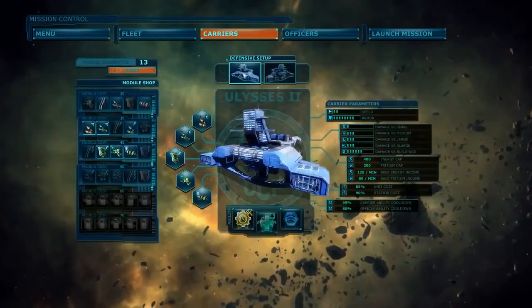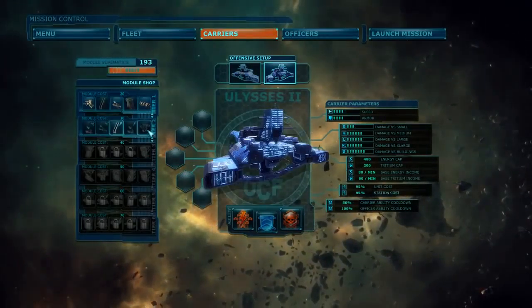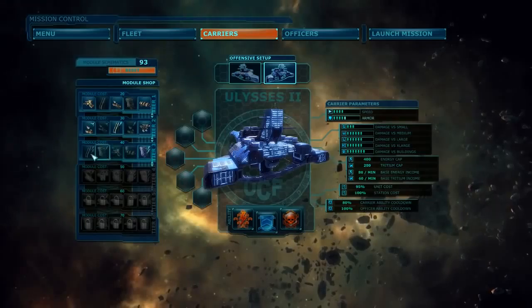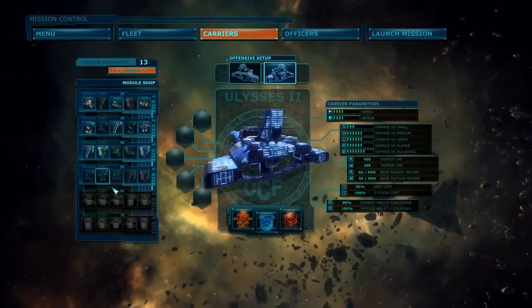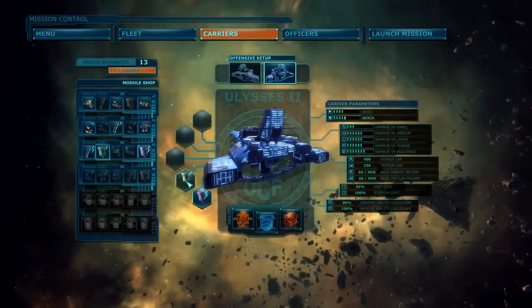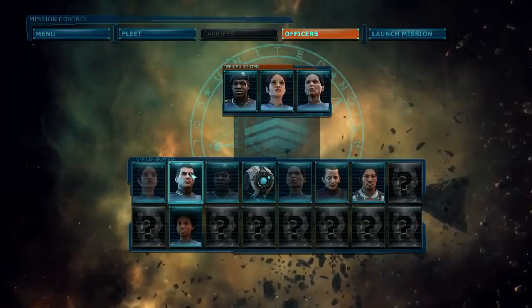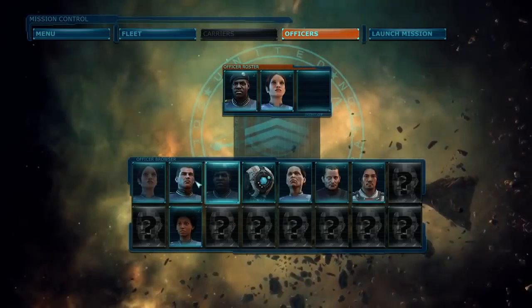Throughout the campaign you collect module schematics that you can exchange for carrier upgrades. In addition to that, your flagship can change setups from a more support-oriented to a more combat-oriented configuration. Each of more than a dozen officers in the game has a unique ability that can keep the balance of the battle your way.